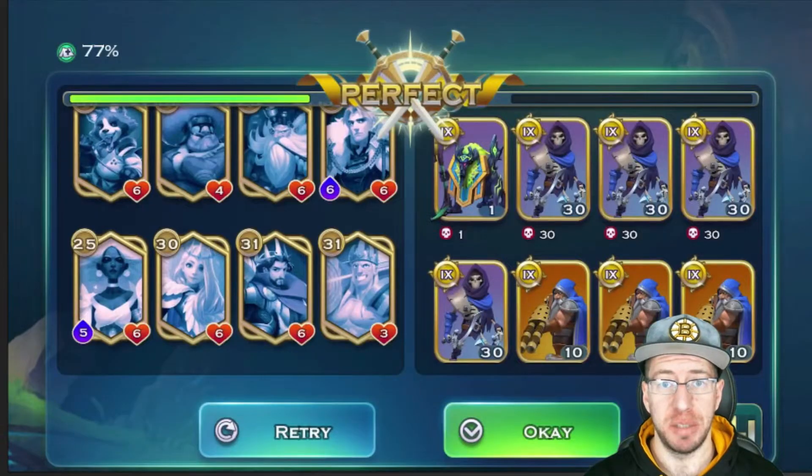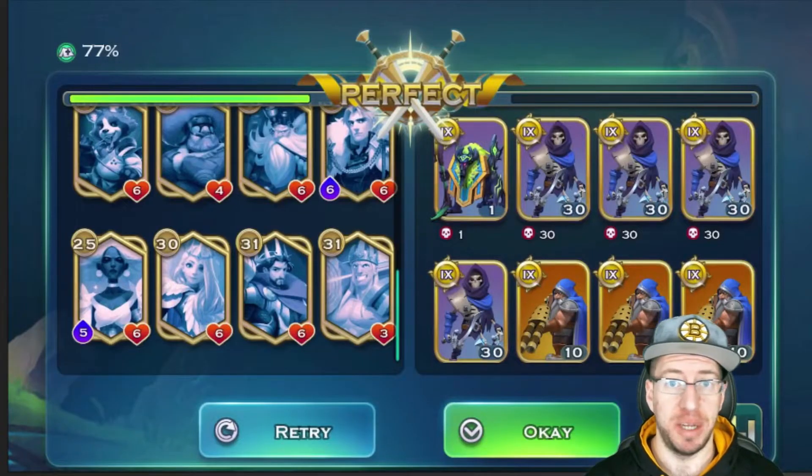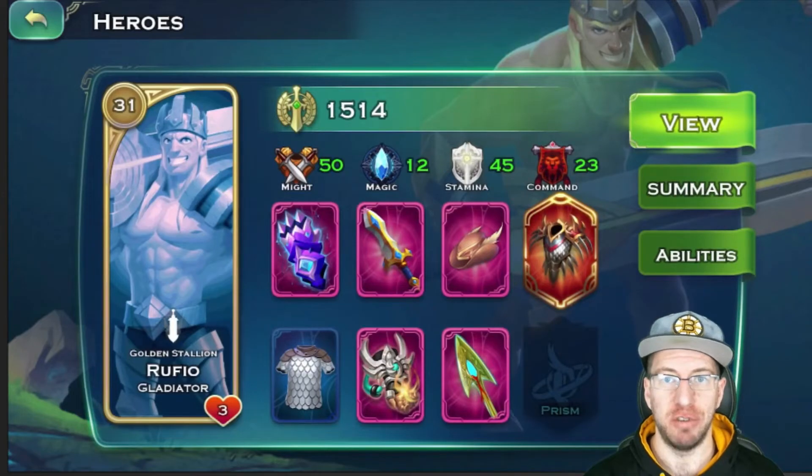We also have Vega — Vega is there for plus one favor of the Sangha, plus one magic resist on Elena, and a bunch of plus-one support buffs on Avalon and Rufio.